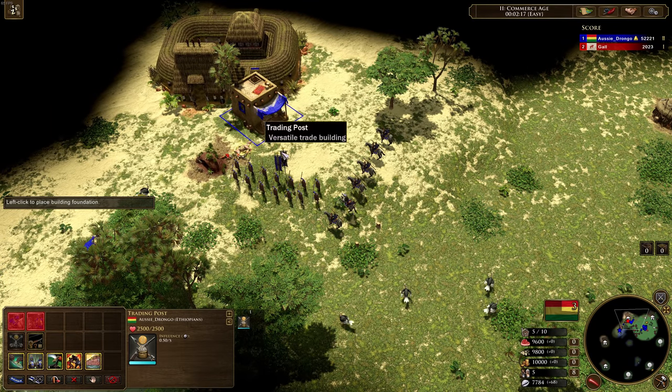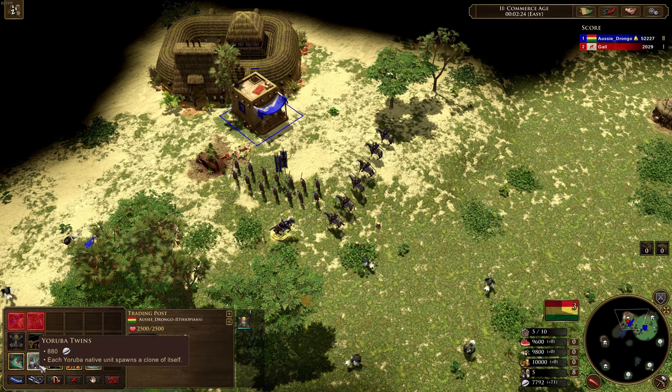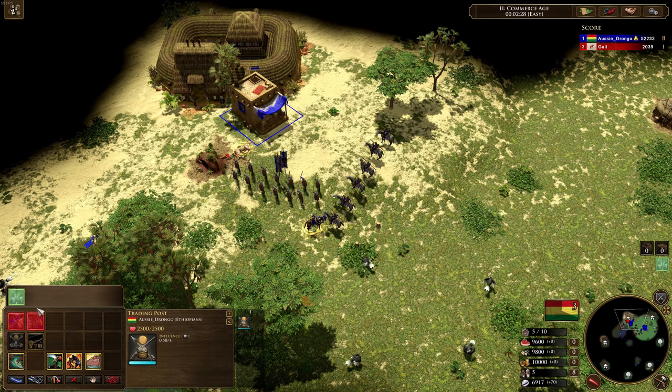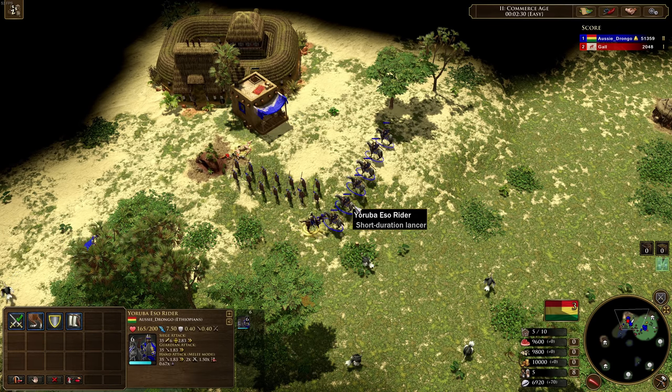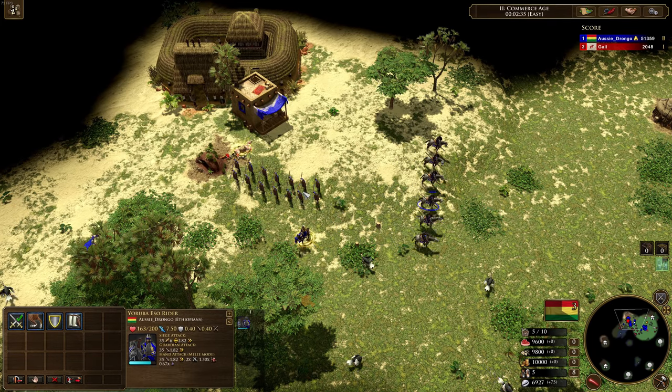Essentially what you can do is double your units with this technology here — Yoruba Twins. It's an expensive technology, 880 Influence. But just to show you what happens, they actually quite literally create a clone of themselves with full HP.